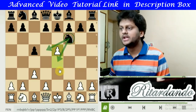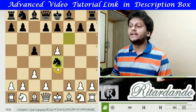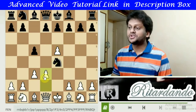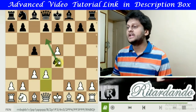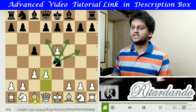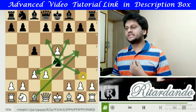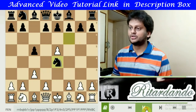Which one should Black choose? Suppose Black moves Ne4 — at that point White plays d3, and the Knight is just lost. There is no safe square for the Knight because it cannot travel to certain squares due to the pawns, and then it gets taken by the Bishop. So Ne4 is not a good move for the Knight.